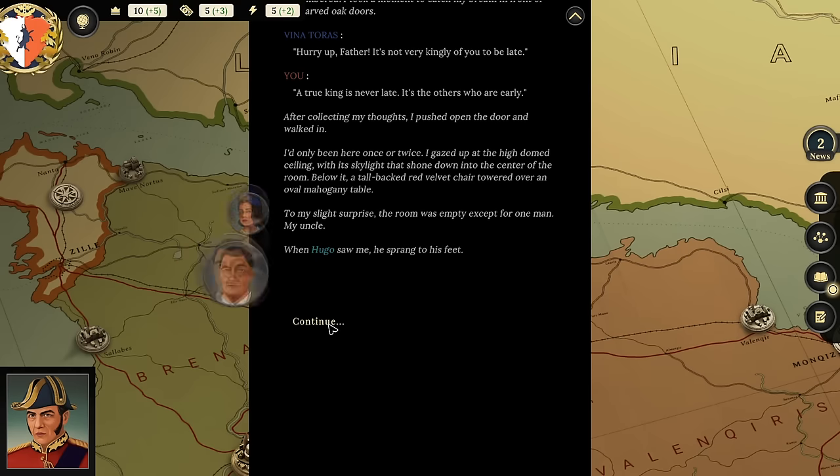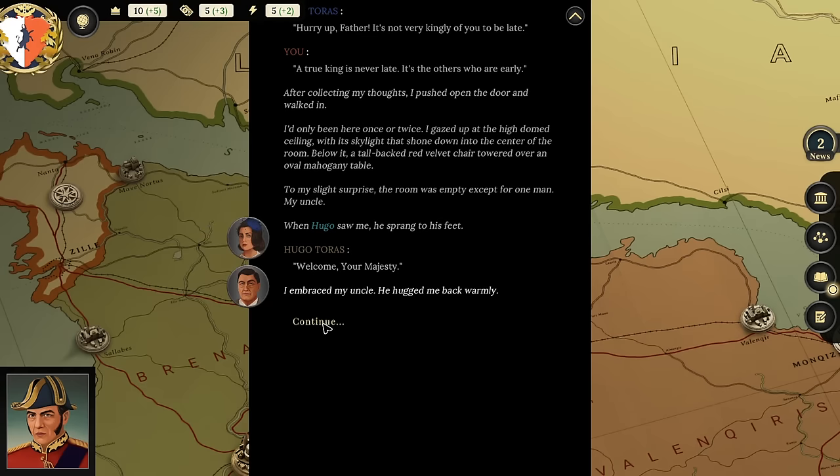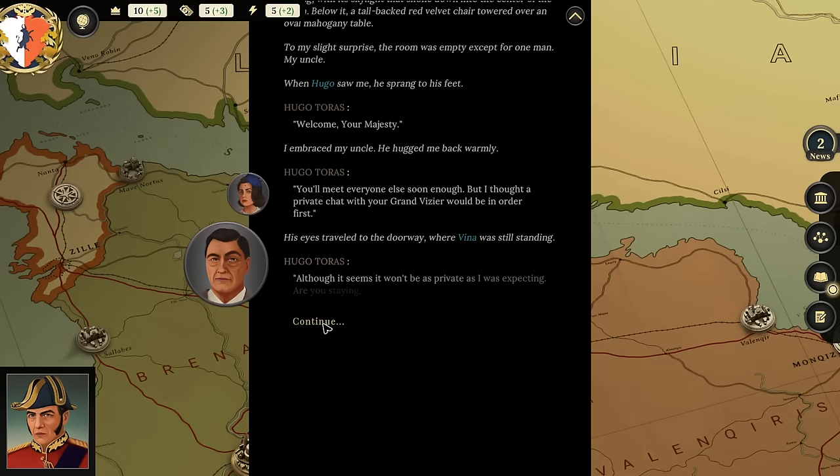I gazed up at the high domed ceiling with its skylight shining down on the center of the room. Below it, a tall black-and-red velvet chair towered over an oval mahogany table. To my slight surprise, the room was empty except for one man—my uncle. When Hugo saw me, he sprang to his feet. 'Welcome, your majesty.' He asks if Princess Vina is staying.